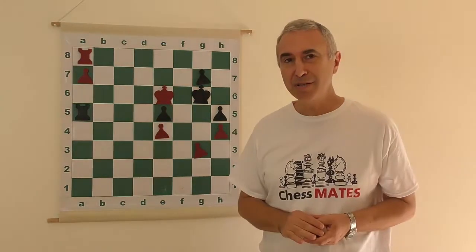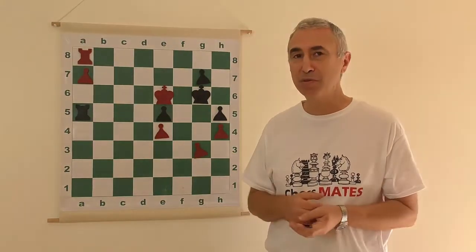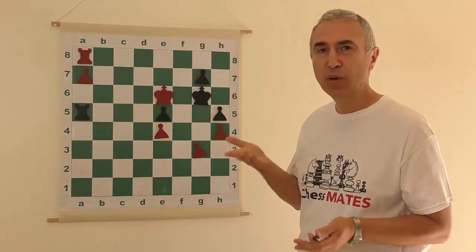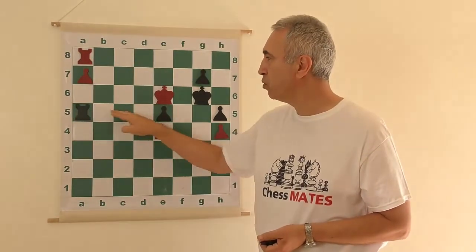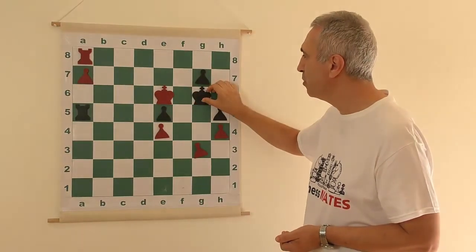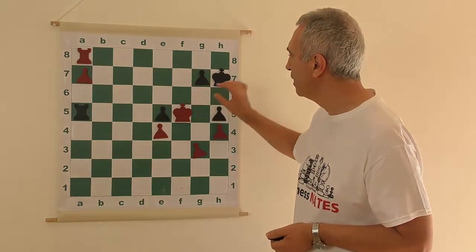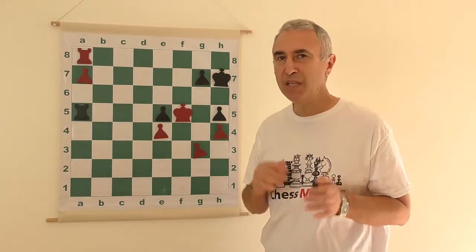In Zugzwang situations, your opponent would dearly love to pass the move to you, but that can't be done according to the rules of chess. Black has to move, and no matter what black does, it leads to a worse position. If the rook moves out of the way, the pawn falls. If the rook moves to protect the pawn, it won't be able to stop the a7 pawn from queening. The only remaining option is to move the king, but then white king plays king f5, denying black the opportunity to come back to g6 — putting black into complete Zugzwang.